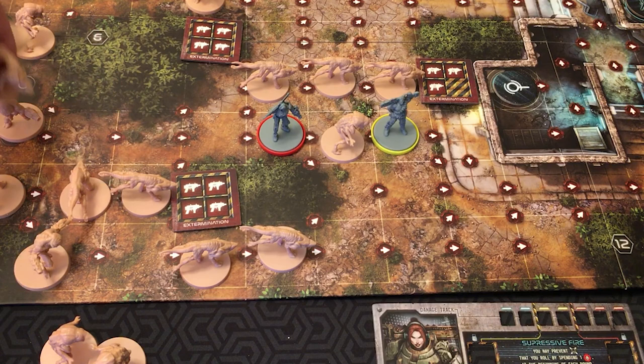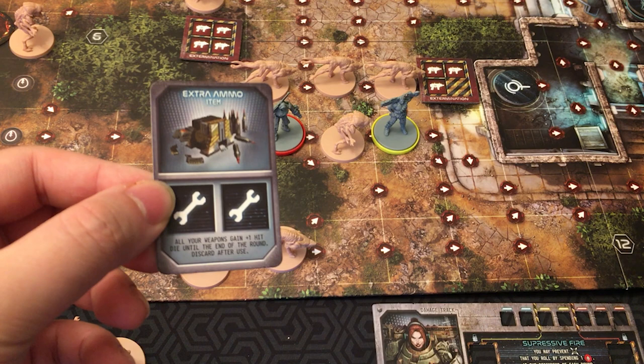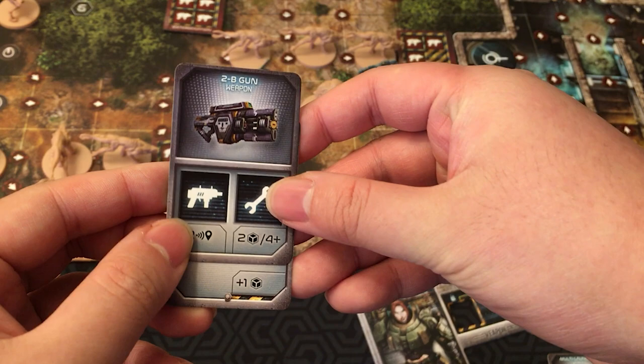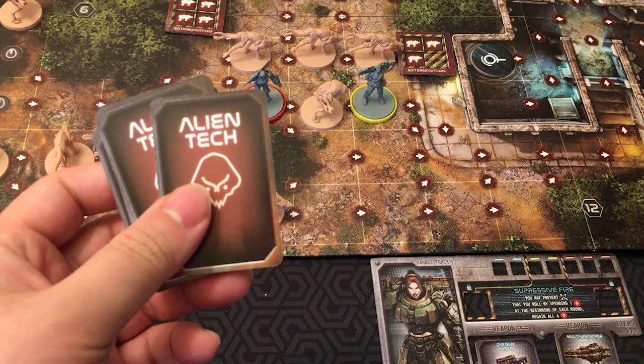Items are activated the same way. Like the extra ammo item: all your weapons gain plus one hit die until the end of the round, then discard after use. So if you fill it up with two wrench dice, you can use it and apply the effect. Attachments can make guns more permanently powerful — for example, if I put one under the 2B gun, now I can roll three dice every time I fire that weapon. Finally, there are special alien tech cards — whenever you kill a boss, you draw three cards from the top, choose one, and discard the other two. Alternatively, you can wait until the end of the round.